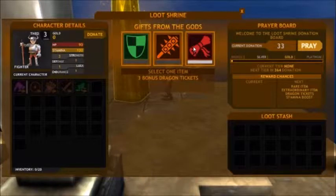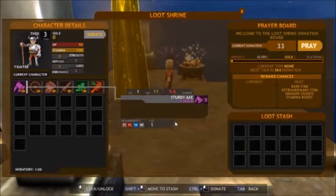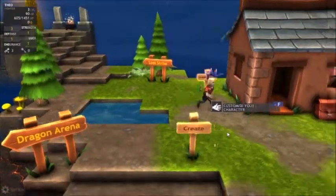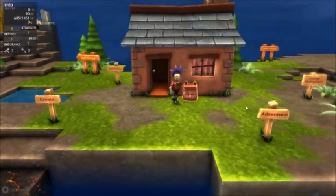Then we hit this button - Pray. We can get three more dragon tickets, an extraordinary club, or a rare shield. Let's get the extraordinary club, because I'm guessing extraordinary is better than rare - at least I'm hoping. I really don't know what the loot rules in this game are. And there we go - one extraordinary club.